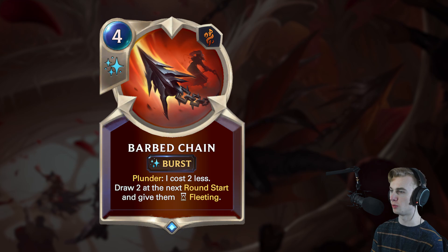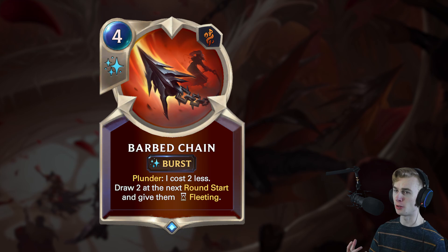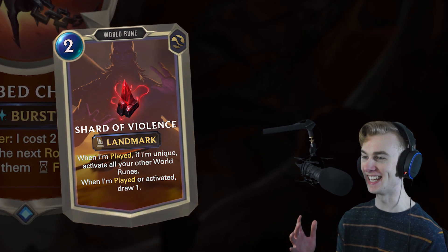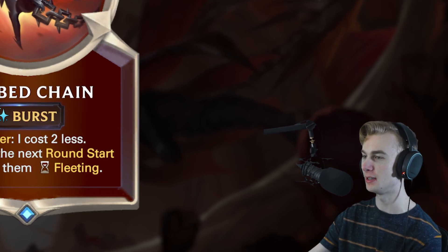This is definitely the type of card aggro would probably enjoy playing. Most decks are going to be able to activate Plunder, so 2 mana draw 2 next round start and give them Fleeting is pretty solid. This is basically the same spell as Unending Wave, which draws 2 Fleeting right now — except this is better because it draws them next turn. Typically if you draw Fleeting cards, you'd rather draw them next turn, because if you're playing this spell that means you've already spent mana. It's like the Shard of Violence all over again — apparently Riot thinks violence equals draw.